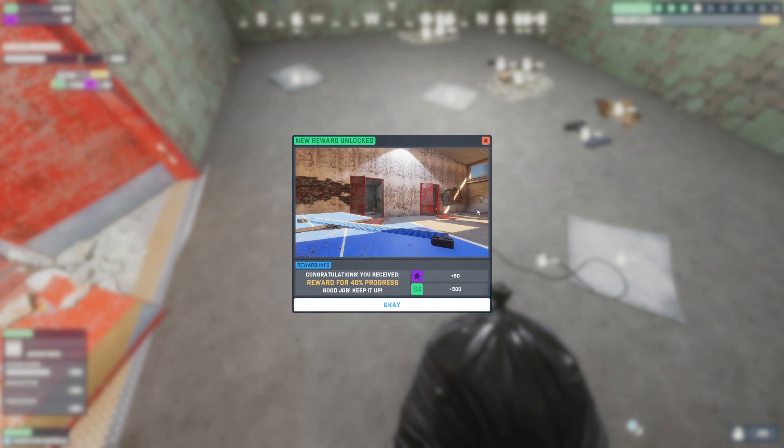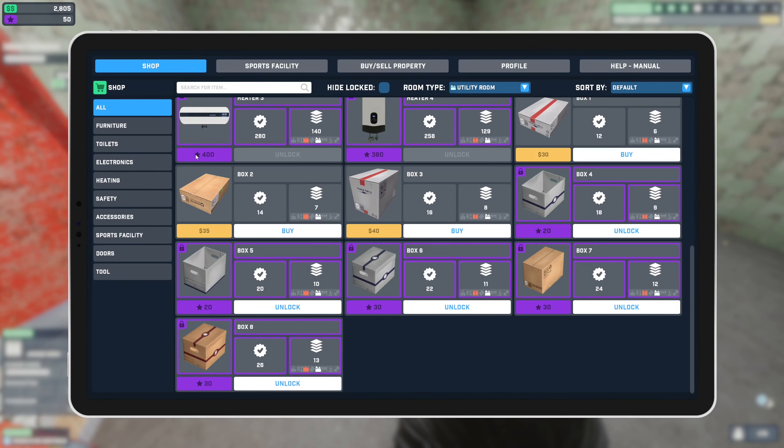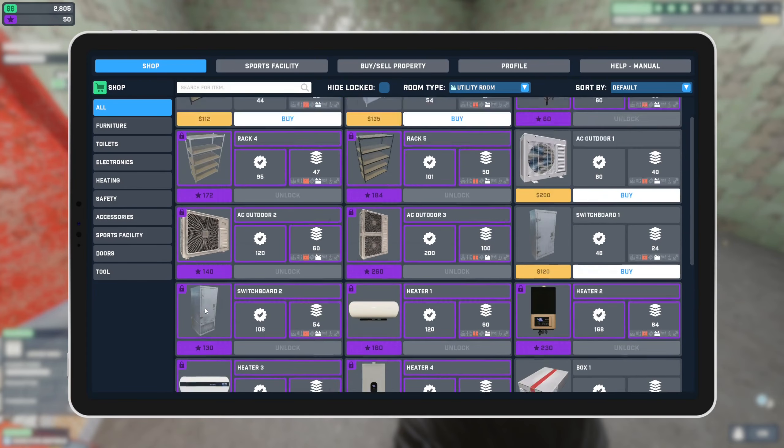New reward unlocked! Congratulations — you received a reward for 40 percent progress. We got $500 and 50 experience points. We didn't get SP though — we got stars, which I assume are used for unlocking new items. You can unlock this box with stars — 20 stars.